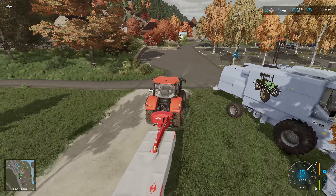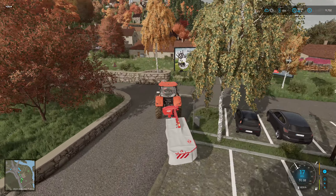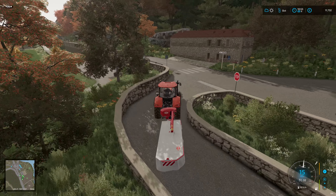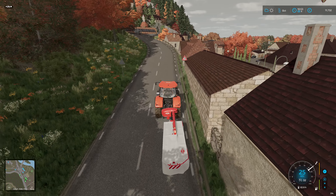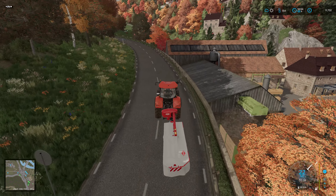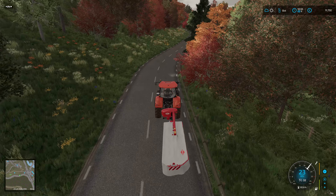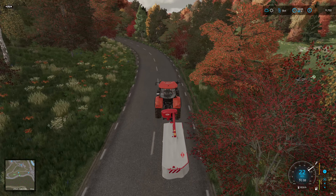So after all that palaver, here we are, ready with the mower. It shouldn't take too long at all to get the field mowed. And then it'll be a case of tedding, rowing, baling. At least we've already got the baler, so it's only a tedder and a windrower that we need. Hopefully we'll be able to get them fairly cheap — we'll go for the smallest versions since it's such a small field.